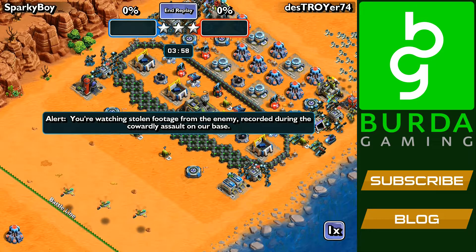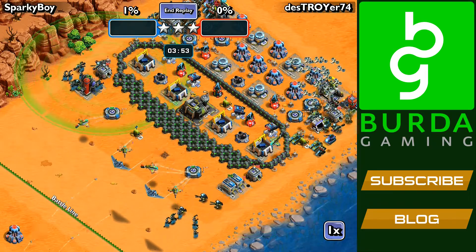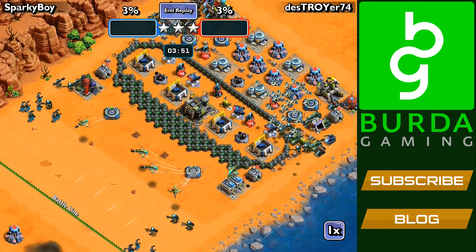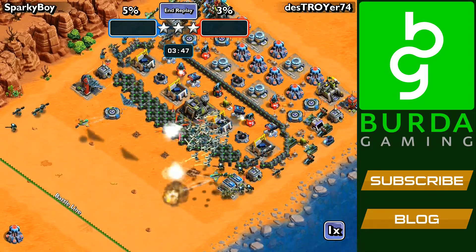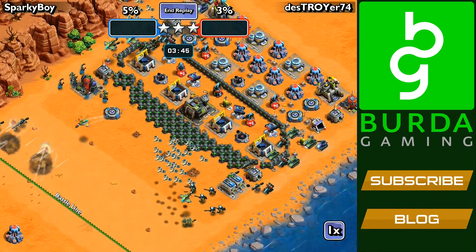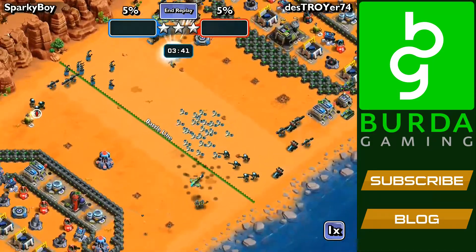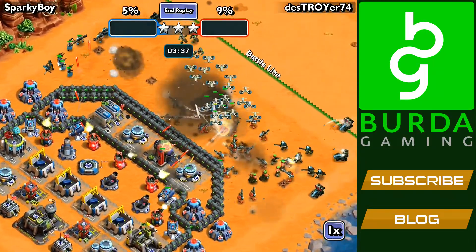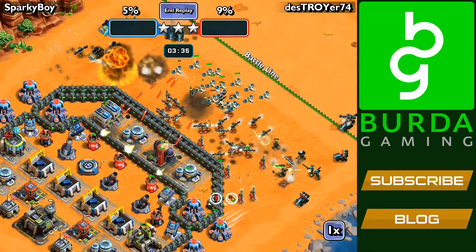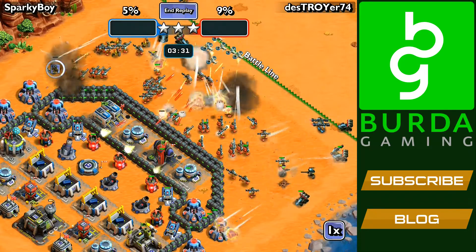The first thing he's doing is deploying some copters to take down those buildings at the front. Not only is that an easy 5%, it also helps preventing the drones from getting distracted on those. All of my bunker troops have pushed forward to his base. He does have the boosted Sentry Towers as well, and you'll see that they quickly take down all of my troops, with the help of his ambush.